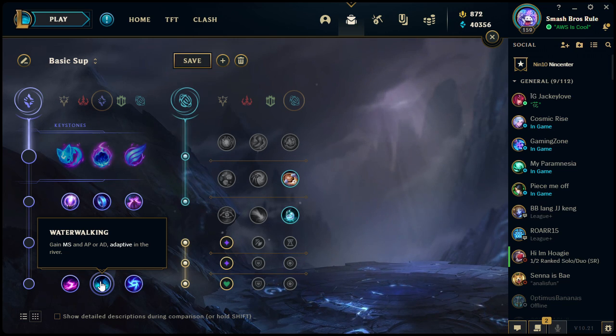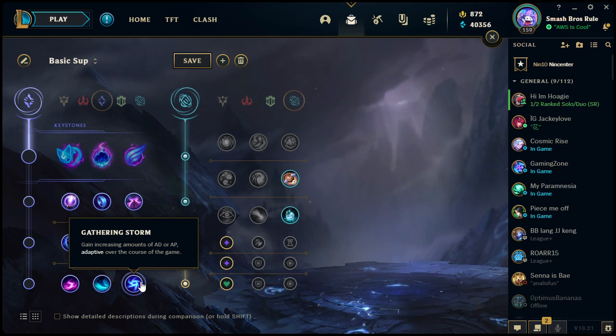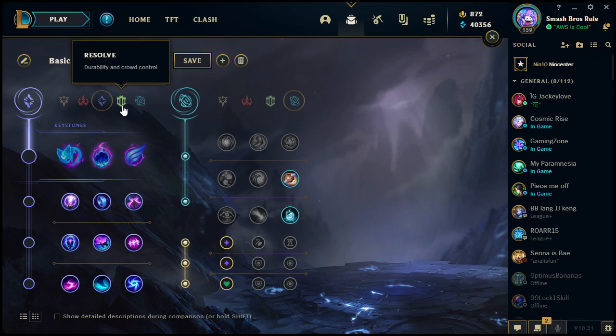Gathering Storm: you gain increasing amounts of AD or AP adaptive damage over the course of the game — the longer the game goes, the stronger you get. If you are a hard-scaling champion that takes a long time to get going, Gathering Storm makes you even stronger the longer the game lasts. But if you're trying to win quickly, you won't benefit much from it compared to other runes in this row.